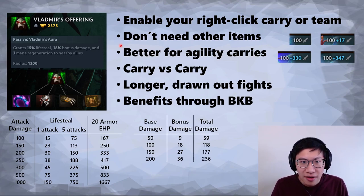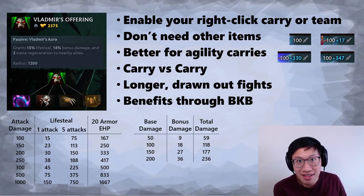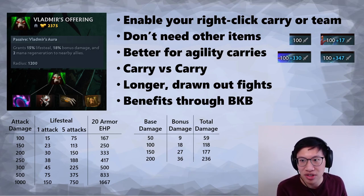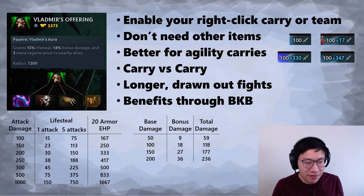For this reason, Vlads is better for agility carries. Agility carries build agility to get more base damage — strength carries less often build their primary stat items, tending instead toward flat bonus damage or kiting items. Agility carries build agility because it gives damage, attack speed, and armor — an all-around good stat. They're much more likely to buy primary attribute items, and the armor gives them a lot of effective HP.